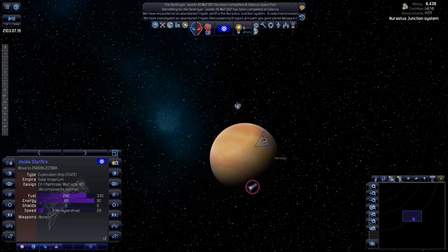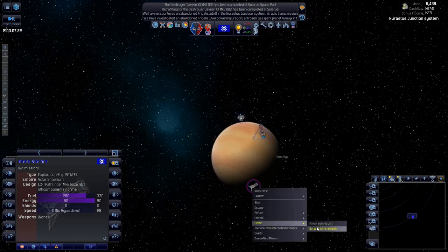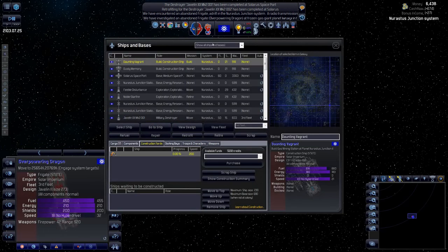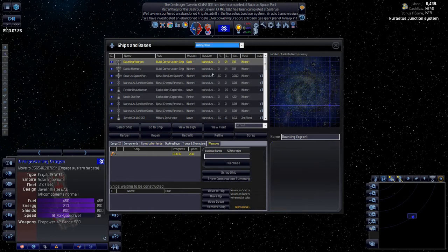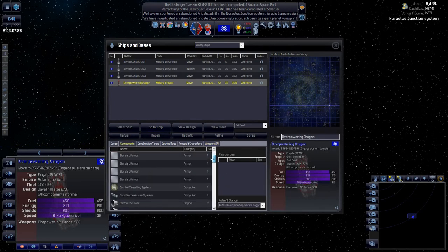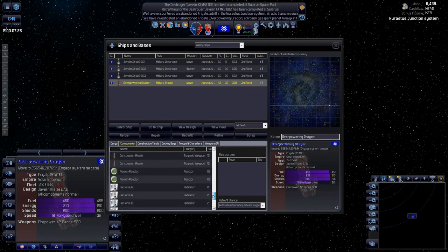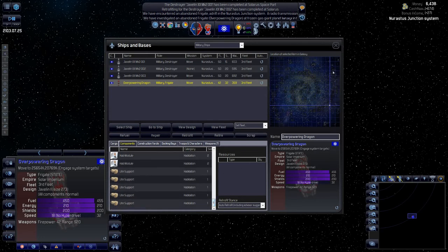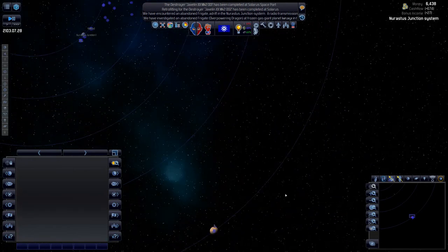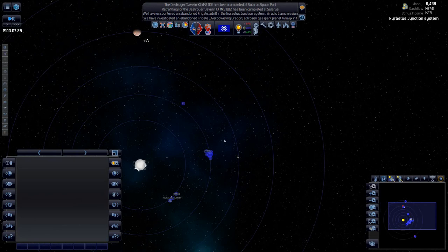We'll tell our old construction ship to retire at the nearest scrapyard. Let's look at what's on board the captured ship — the Overpowering Dragon. It has concussion missiles, standard armor, combat targeting system, proton thrusters, standard fuel cells, a basic proximity array, Cordvidian shields, and a fission reactor hub module. It's somewhat advanced — more advanced than we are right now. I've always liked the look of that ship.